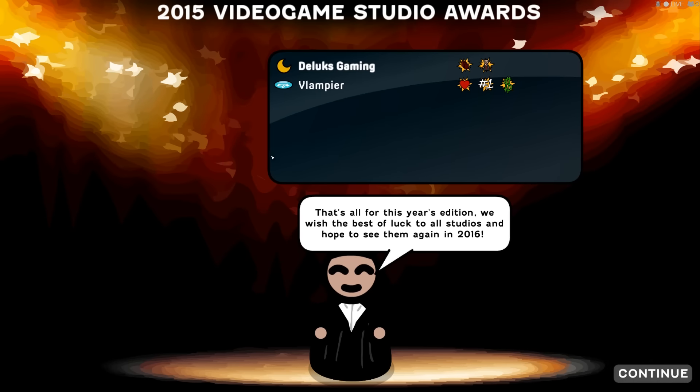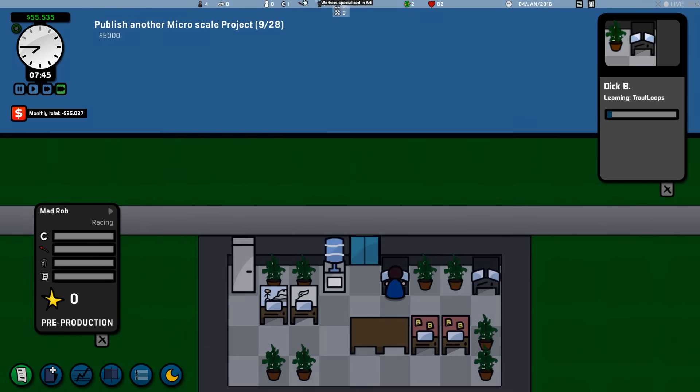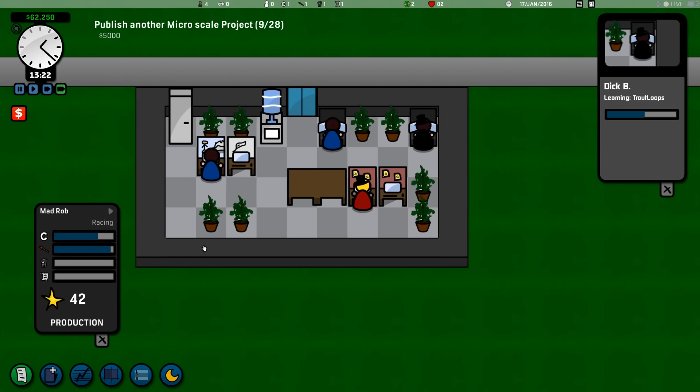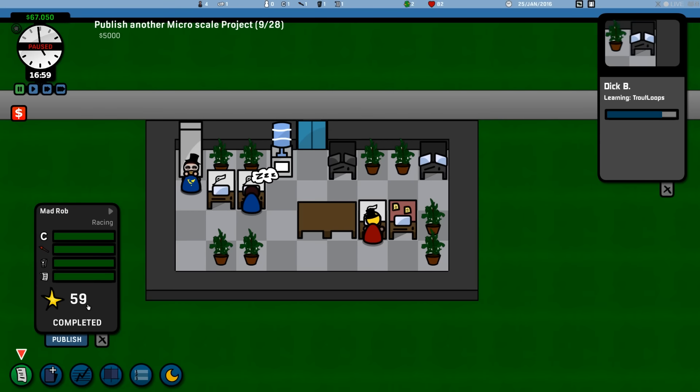The awards wish the best of luck to all studios and hope to see them again in 2016. I wonder if it actually keeps track of that year. These guys are going to finish training and are doing pre-production on Mad Rob. They've started working on it — already up to 52 quality. This is going to be our best game yet.